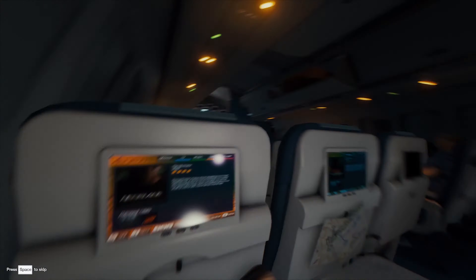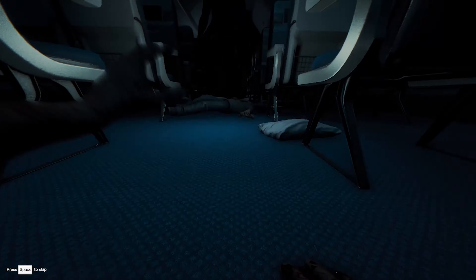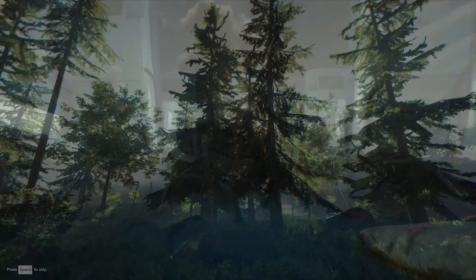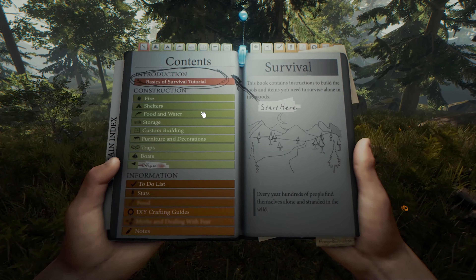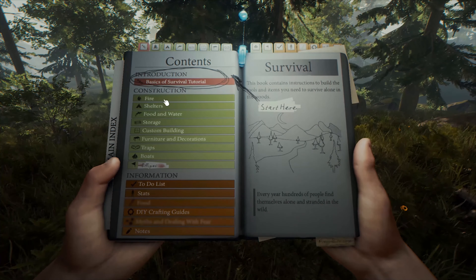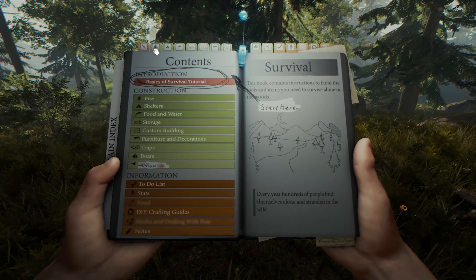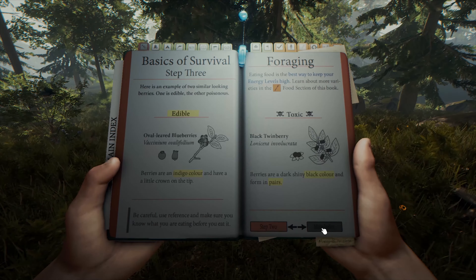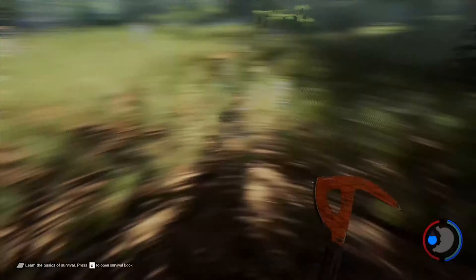The story in The Forest is fairly straightforward. You survive a plane crash along with your son Timmy, who is seen being taken by a cannibalistic figure on your plane, and it's up to you to find out what happened to Timmy and the other survivors. With the use of a survival handbook, the basics for surviving the forest are laid out in front of you, along with blueprints for structures, fortifications, and weapon designs.